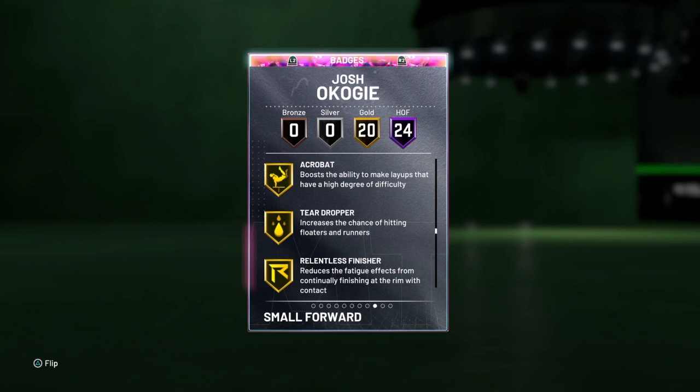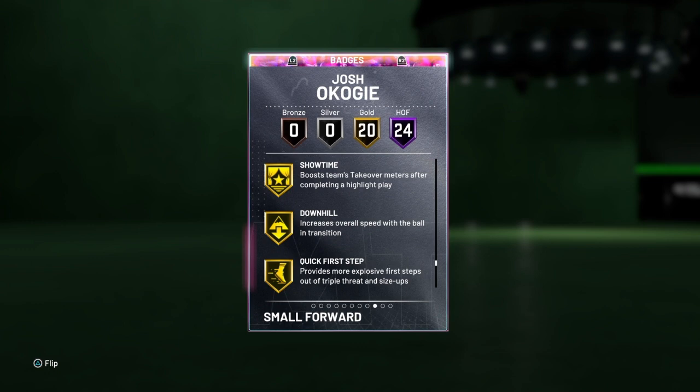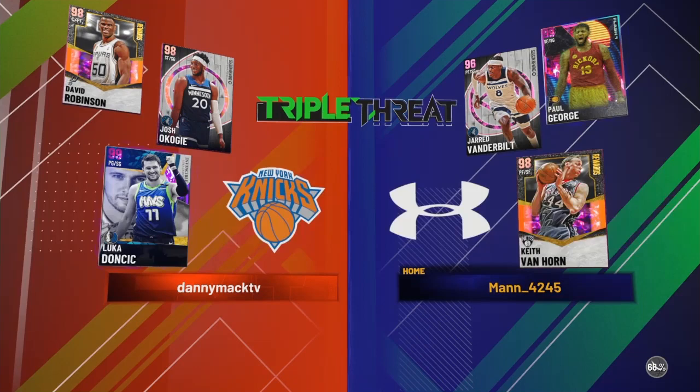20 gold badges including Lob City Finisher, defensive leader, post move, lockdown, showtime, quick first step, stop and go, hot start, ice in veins.